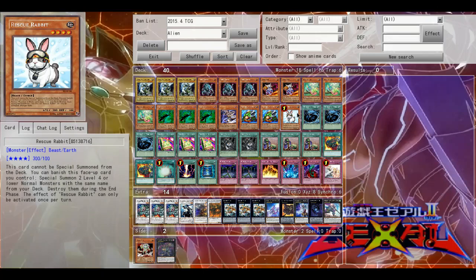I would probably take out a Viper's Rebirth if I put Alien Kid in. Okay guys, thank you for watching this deck profile. Don't forget to like, comment, and subscribe, and as always have a nice day.